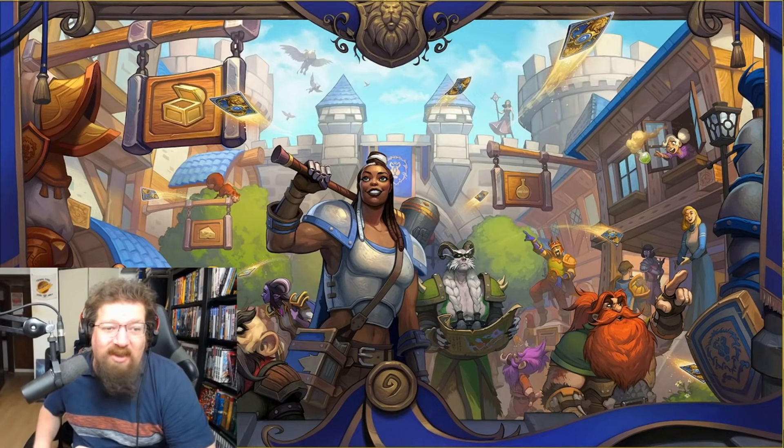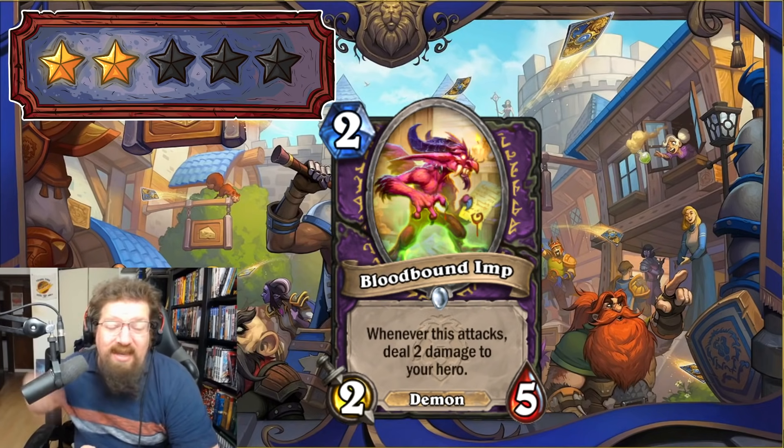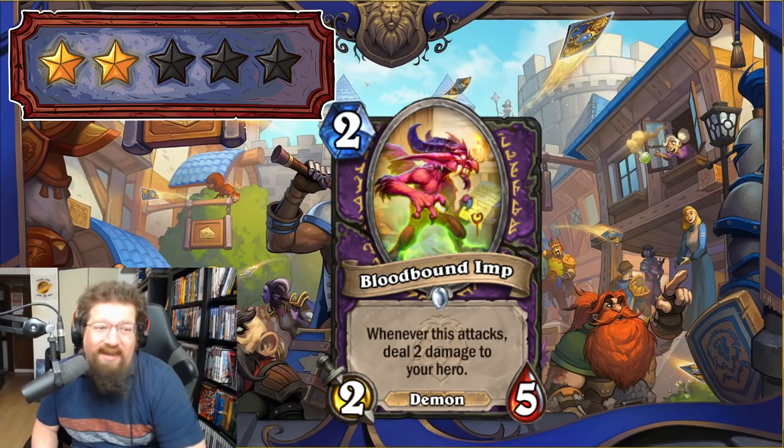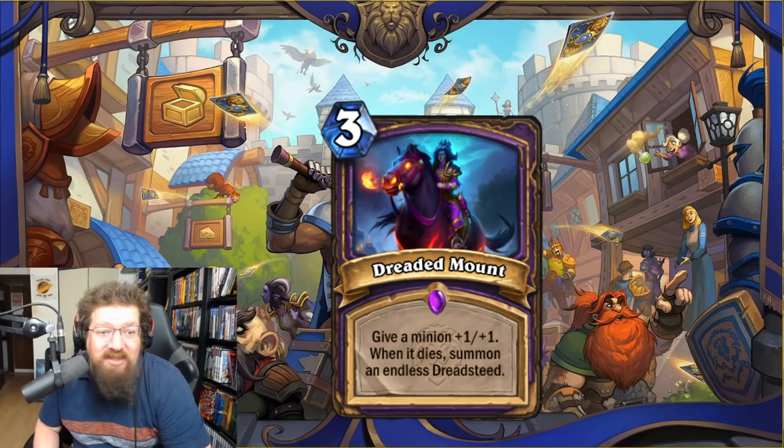Next we have the Warlock cards we haven't covered yet. We start with Blood-Boil Imp — two-mana 2/5 — whenever this attacks, deal two damage to your hero. It's a good self-damaging card and works with the questline. I think the Warlock questline is garbage in Standard and Warlock's in a rough spot. I'm giving this a two in Standard. In Wild with Broomstick and Dark Layer, it might still be a bit slow — two in Wild as well.